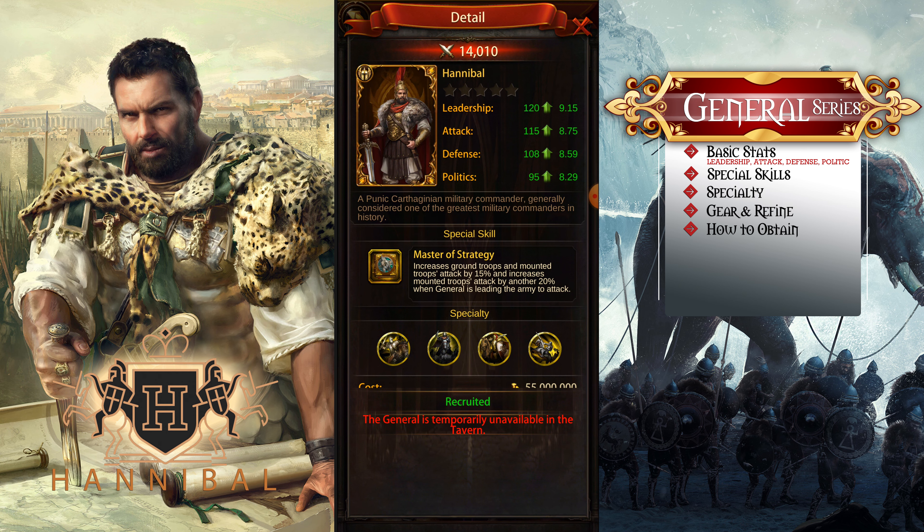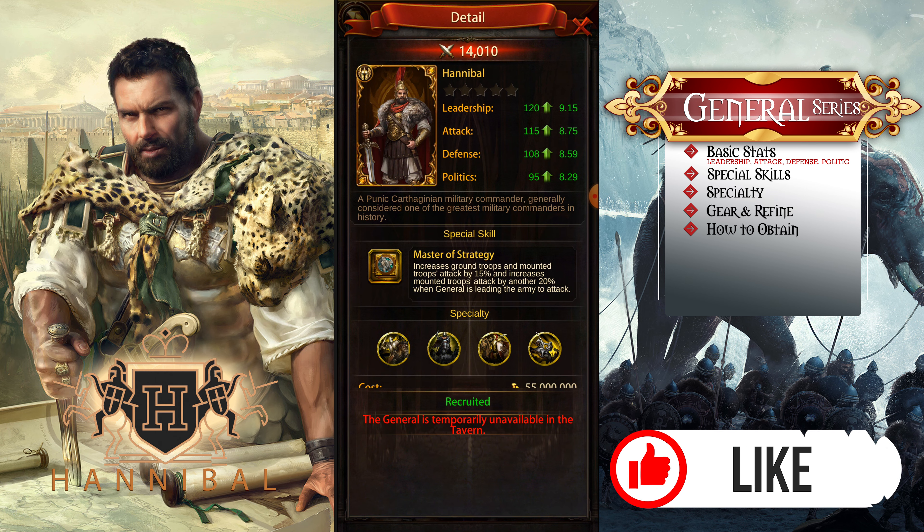You could use Hannibal for boss or PvP — both ways, depending on what skill books you have on him. He can do a lot of damage. If you send Hannibal in for PvP and he's strong enough based on power level and general level, his ground troop does a lot of defense, especially if you skill Hannibal with ground troop HP.